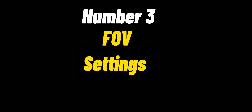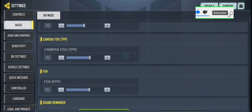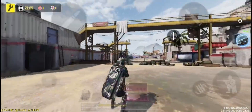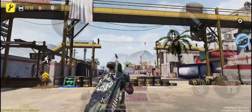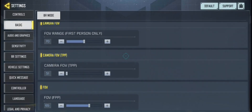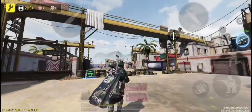Number 3 is FOV Settings. If the FOV settings are too high, then your surroundings will be far out and hard to see. If your FOV is too low then everything will be too close up, and that is no good. So set your FOV to between 65 and 70 for the best results. Now everything is seeable and your movements and reaction will be faster.